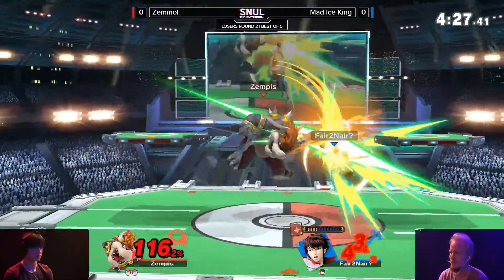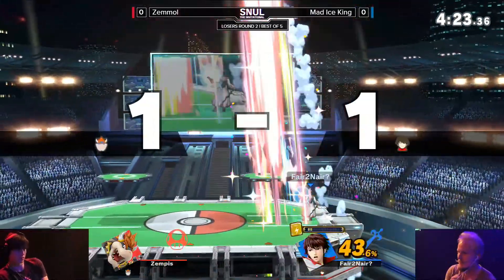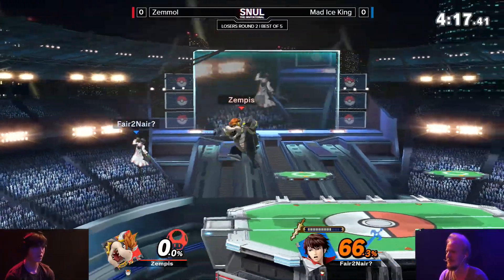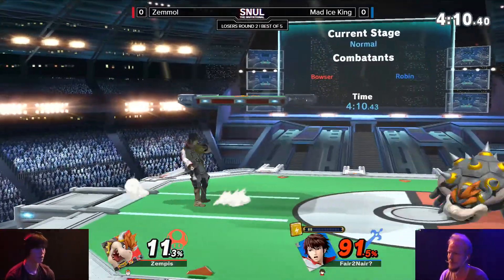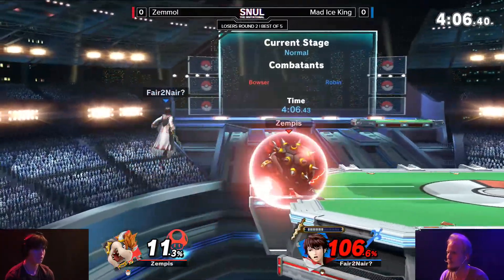Nosferatu again. But that's something the other opponents that faced Mad Ice King didn't do quite as well - they really got caught in shield with the Arc Fire. Finds the stock. Good roll read from Zemmol there. Still, with the damage output of Robin, this could go either way. But also if Bowser decides to Bowser bump you at the ledge, it could also just end at any point.